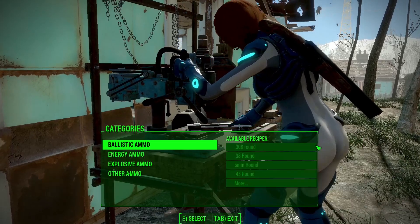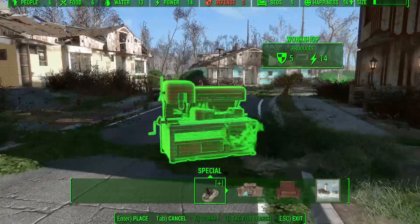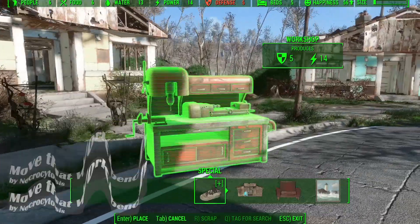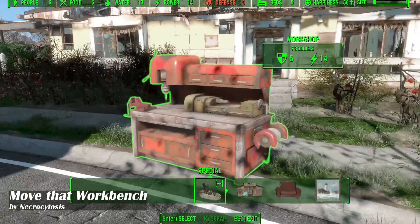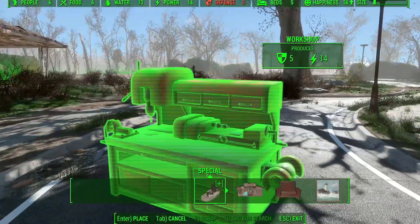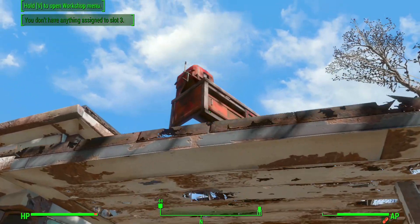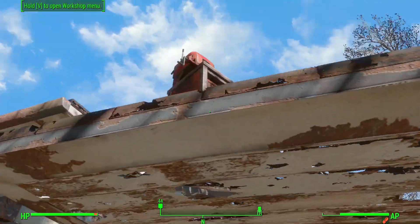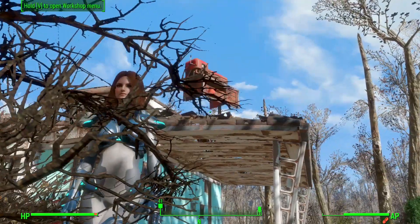Have you ever wanted to move a workstation around your settlement area? This mod makes that possible. Now you can put your workstation on top of houses and change its location from one place to another. So wherever you are, you can place that workstation right there.